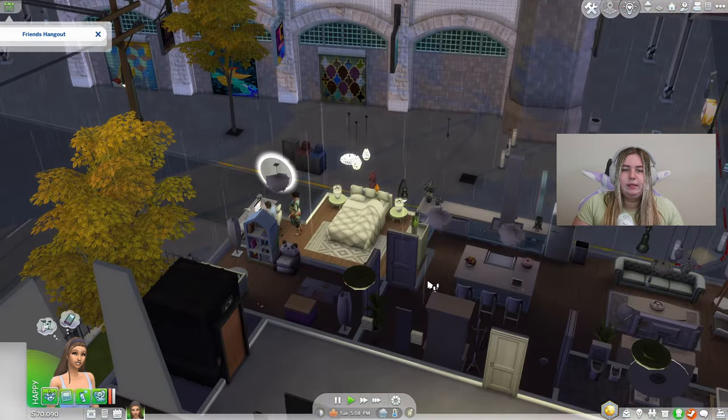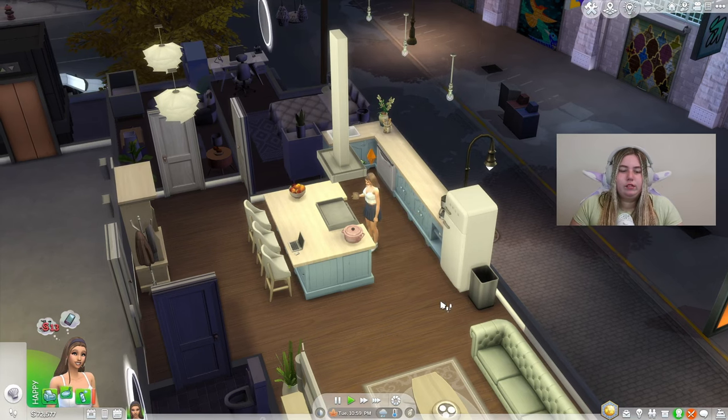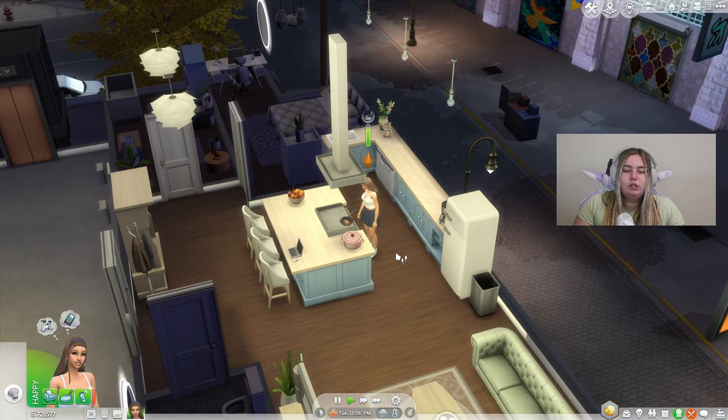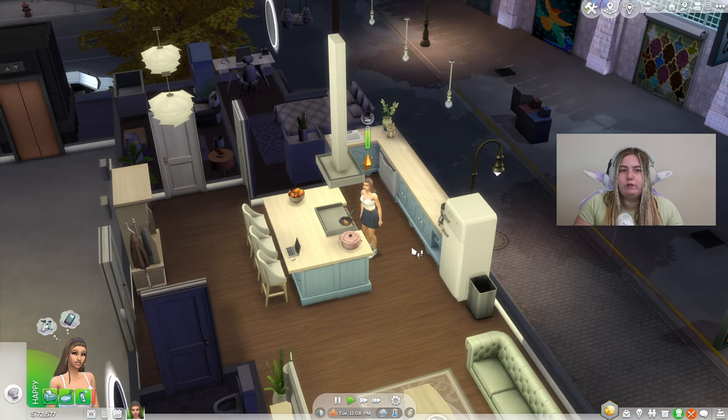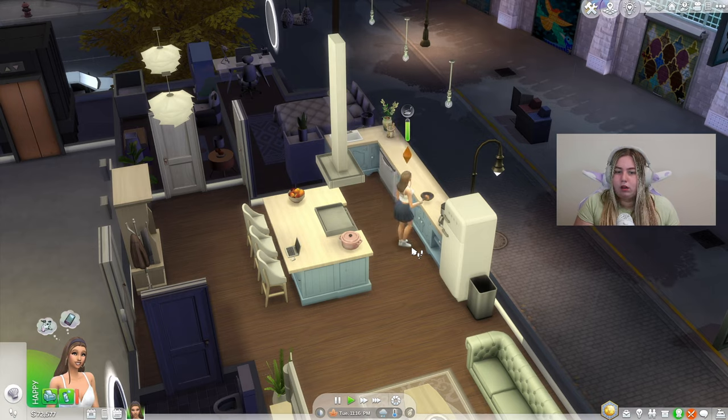Even in the base game, your Sims will still get pregnant. While she's making dinner, I want to point out that you have to wait until your Sim is in the first trimester. Not taking a pregnancy test doesn't mean they're not pregnant — it just means they're not showing yet. After about 24 hours, you'll get your Sim in the first trimester where we can test the mod interactions.